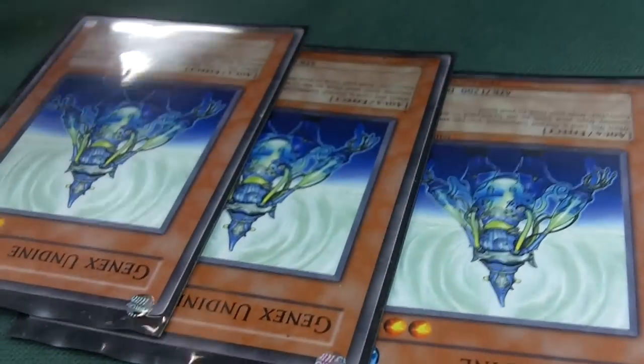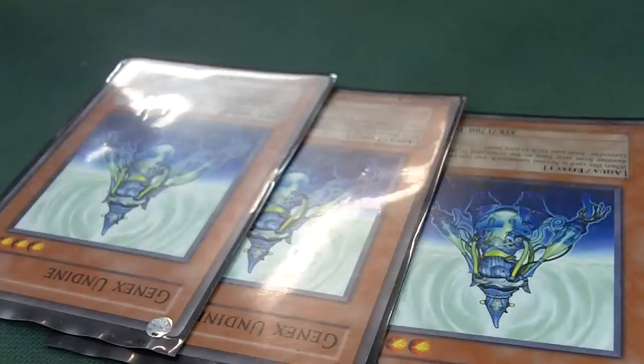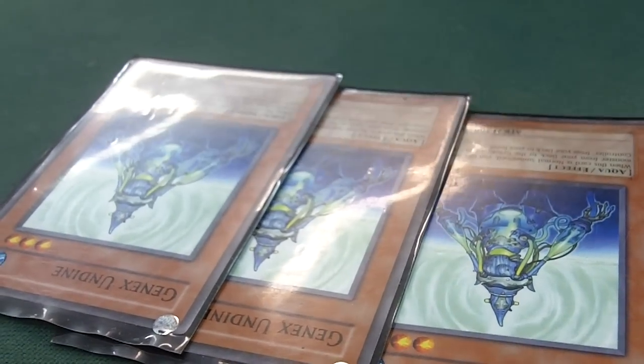Still running three Genex Undine — you done, pretty stupid. Send them water monsters to the graveyard, it's a cost. So even with Baylord Hume, Genex Turbine, Aurel, Divine Fowl — you still get your water monsters to the graveyard.